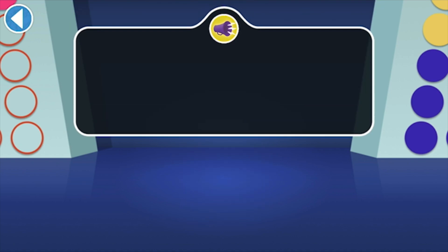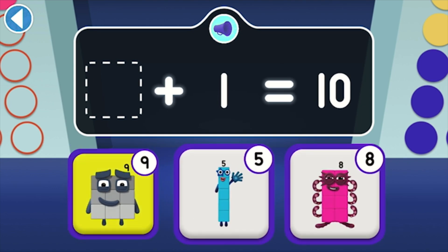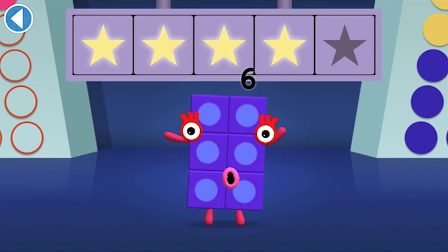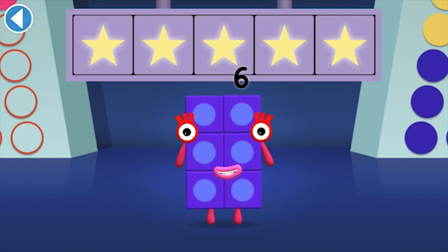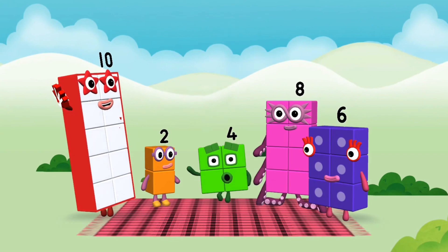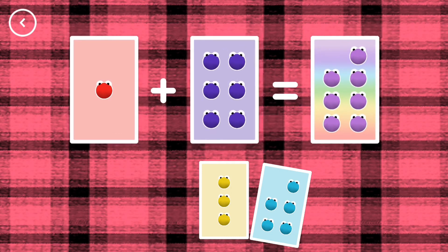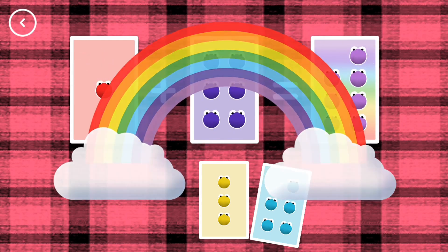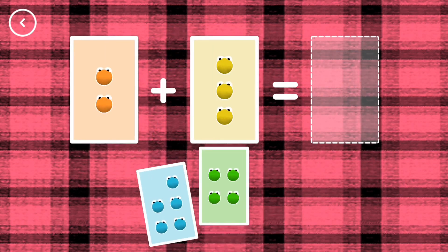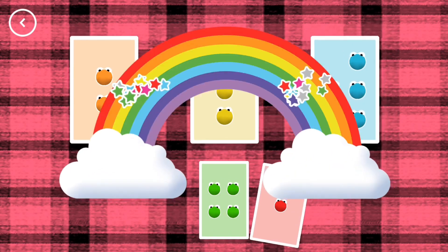Which special is stars? Ten is one more than which number block? Woohoo! You won five super shiny stars. Well done. You've unlocked a sticker. Which sticker will you choose? Spot on. If you start with this many and add this many, how many do you have all together? Seven. One plus six equals seven. Yes. Two plus three equals five. That's the correct answer.